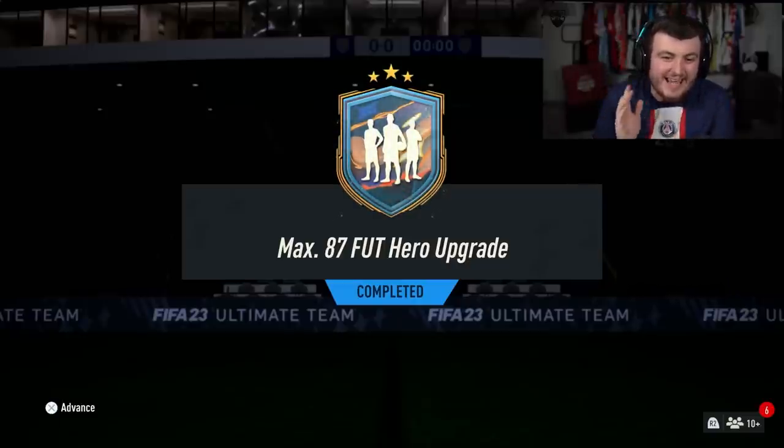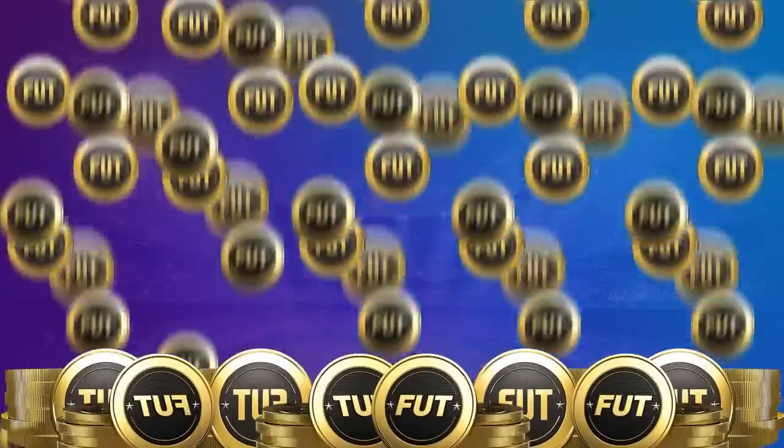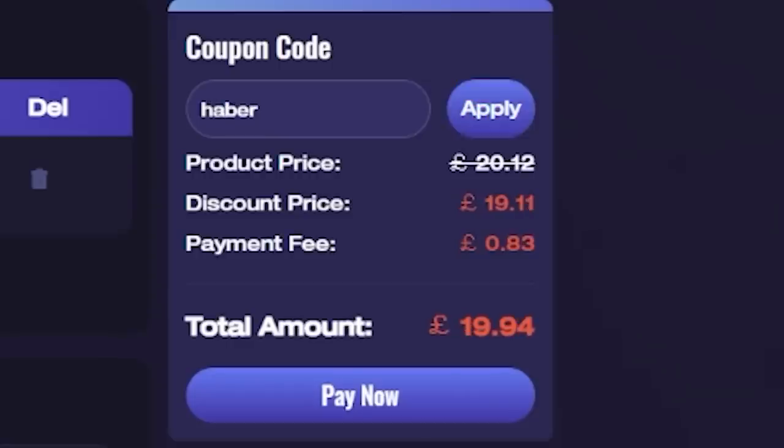EA just dropped the Max 87 Foot Hero Upgrade. Let's open up a bunch of these and hopefully get some Yayatores. For cheap, fast and reliable Foot Coins, check out MMO EXP. There is a link down below and use the code HABER to get yourself 5% off all of your orders.